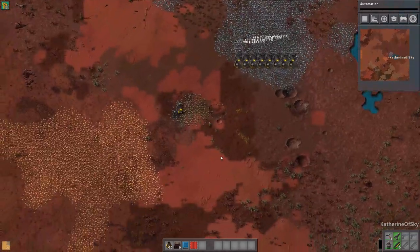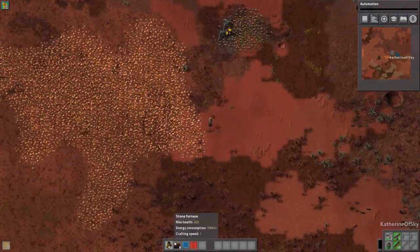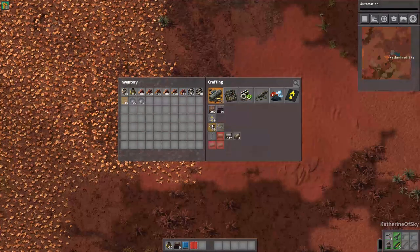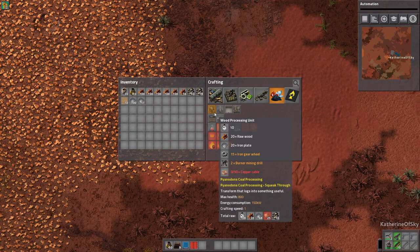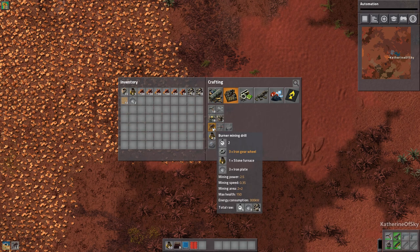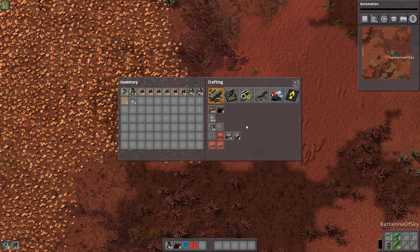Wood crafting is such a pain in the socks — it's a pain in the axe, man. It ruins your whole life. It's very annoying. I hate that. It messes that whole thing out. Can I make one of those things? I need copper cable. I don't have any copper yet, but let's make a couple burners. We'll make five. And for now we will get back to wood production.